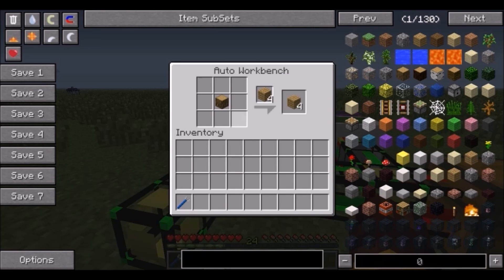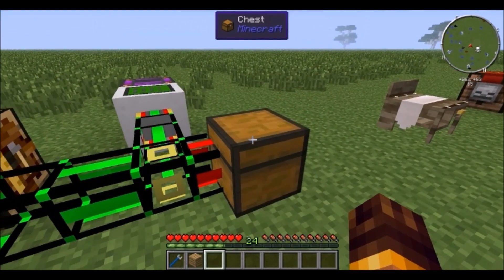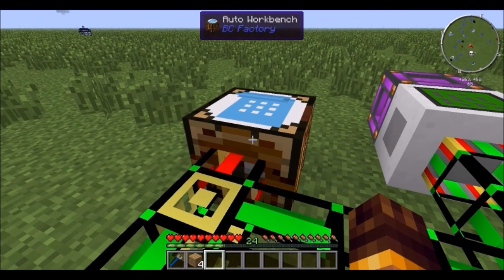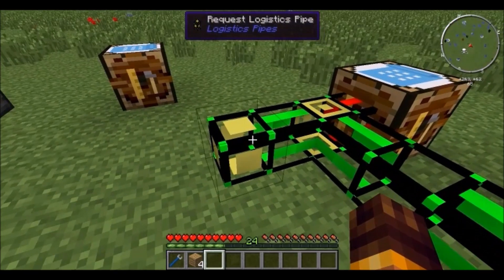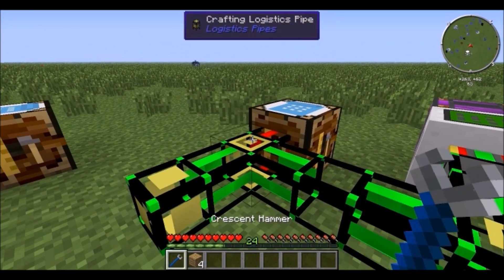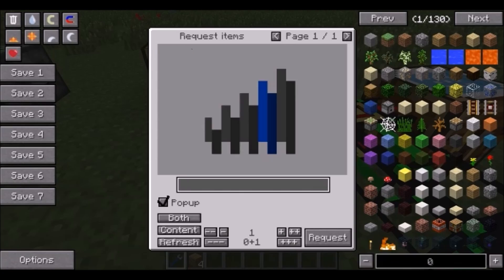So here's what happened: we have a chest connected to the logistics system via a provider pipe, a crafting logistics pipe, a workbench, and a provider pipe. When you use the request pipe, it takes items out of the chest, puts them into the workbench — I had the recipe set up here — and it outputs whatever you requested.